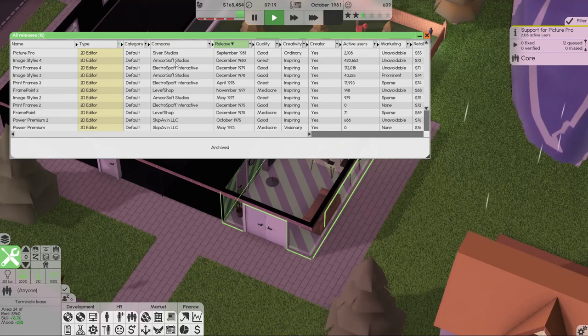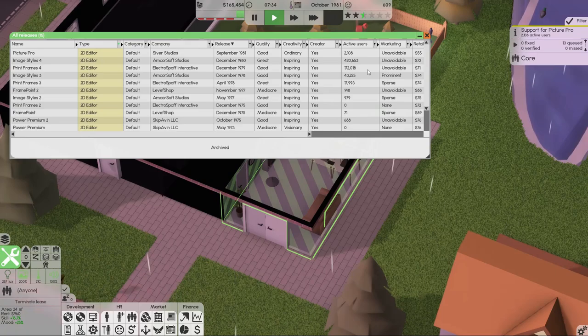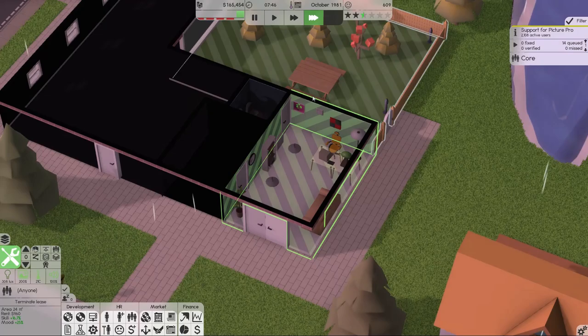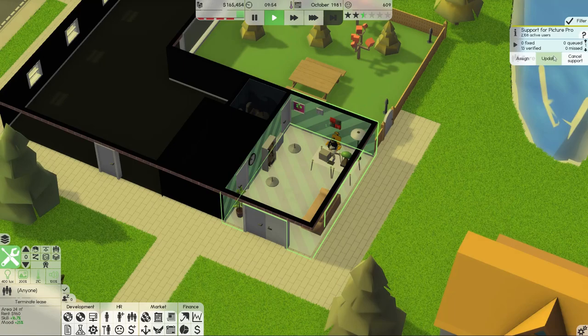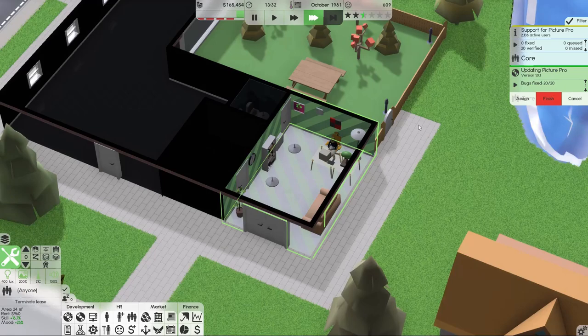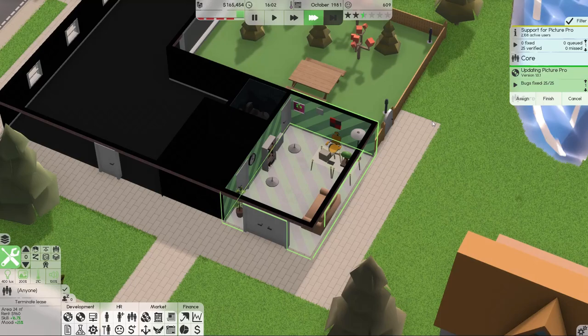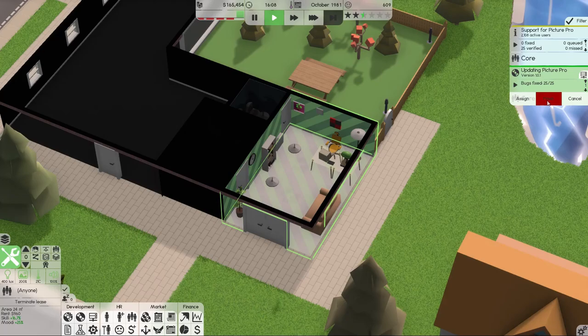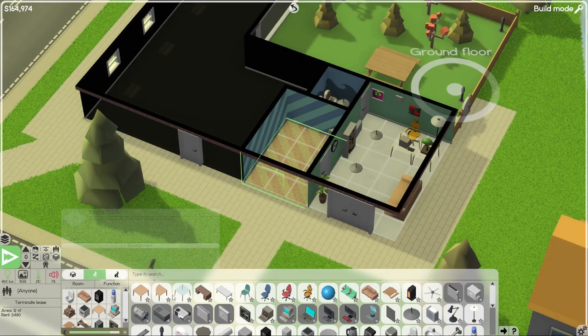We release the software. It gets about three stars — that's about as much as we can expect. Nobody knows who Silver Studios is yet, so that's not going to help us. We already have 2,000 active users, and we can see the giant competitor is already on their fourth iteration with better quality, more features, and a higher price. We can't really compete with them yet — we're just breaking into the market right now. She's finished dealing with the support queue, so she can also do an update.